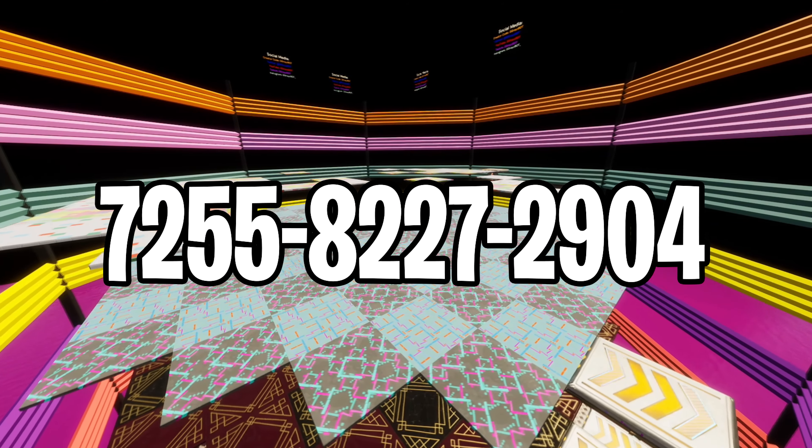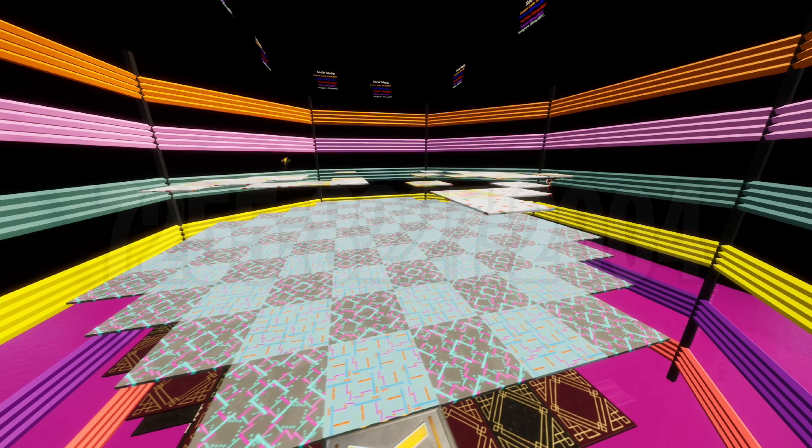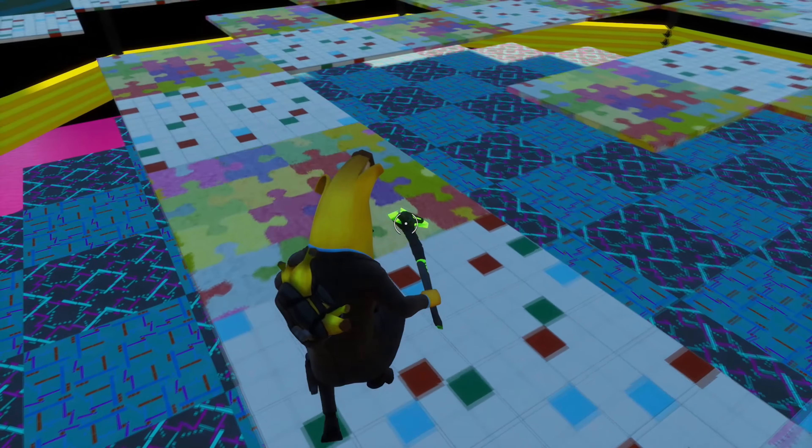Then the ninth map on my list is the ultimate knockout, aka spleef, but this time the whole arena is huge and made for a big 16-man squad. It will have many floors — pick a team or make a huge free-for-all and have fun!